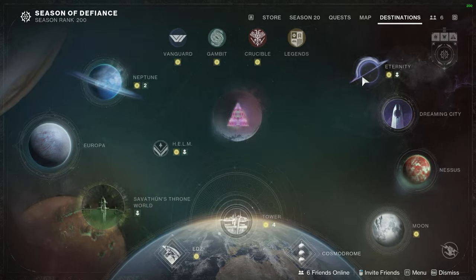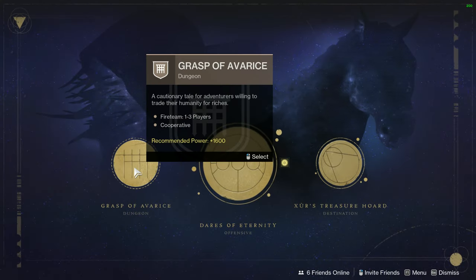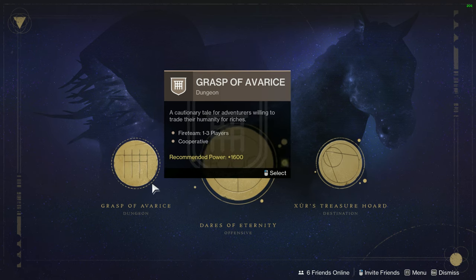On May 16th of this year, you go to the Grasp of Avarice dungeon, get the checkpoint from d2checkpoints.com, and farm that boss using that high stat artifice armor.